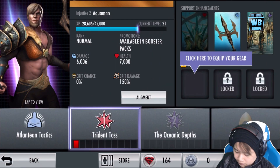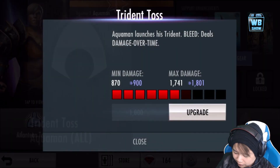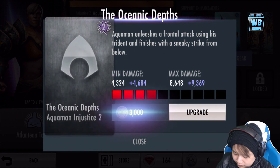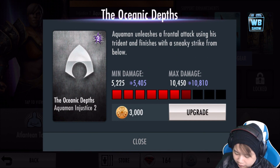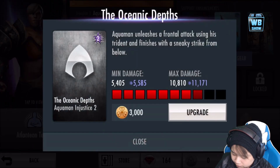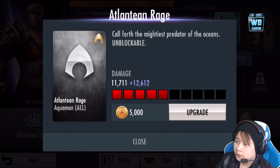Let's get out of here. Trident Toss is his first attack. Let me level it up and then we'll go into the second and third attack. So this is the second attack — Aquaman unleashes a frontal attack using his trident and finishes with a sneaky strike from below. We'll upgrade him a bit. And I guess this is Atlantean Rage — this is the super attack. It calls forth the mightiest predator of the oceans. Unblockable.